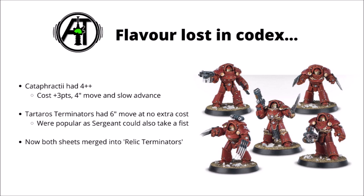Games Workshop has done a few weird things in the new codex Space Marines. A fair few units had their datasheets separated out into multiple different entries, such as Predator Annihilators and Destructors for example, but for some reason the Cataphractii and Tartarus Terminators, each of whom had their own datasheet, haven't been quite so lucky.